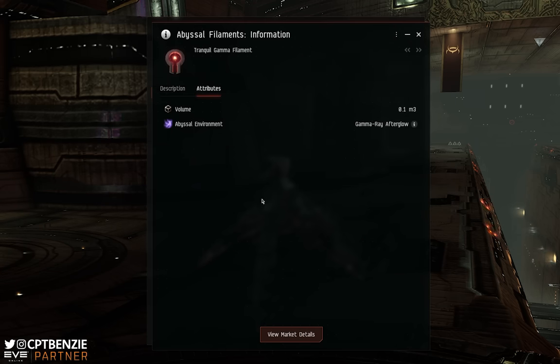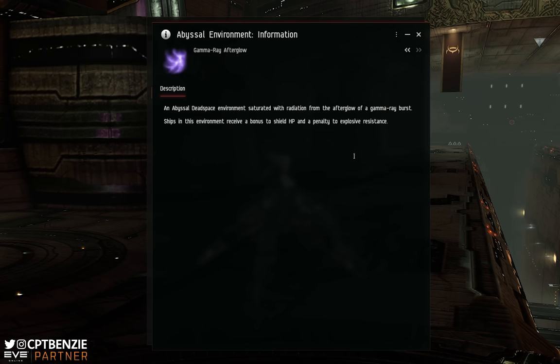Then we come to Gamma Filaments. The Gamma Ray Afterglow is kind of the opposite to the Firestorm. It gives a bonus to every ship's shield hit points and a penalty to explosive resistance. The penalty to explosive means Warriors, projectile turrets, or Nova missiles are going to do more damage overall. The bonus to shield HP is not as bad as the armor HP bonus, because there are more armor-tanked ships in Abyssal Dead Spaces than shield tanks, so you may still chew through enemies quite quickly.